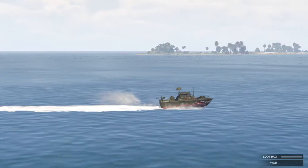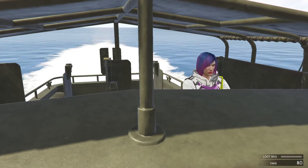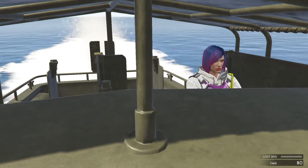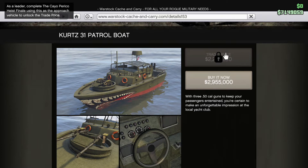A couple things to note before selecting this vehicle as your approach vehicle for the Cayo Perico Heist. Firstly, during the finale you will have to enter at either the north or main dock. Secondly, by using this as your approach vehicle for the Cayo Perico Heist finale as leader, you will unlock the trade price for the Kurtz 31 Patrol Boat on Warstock.